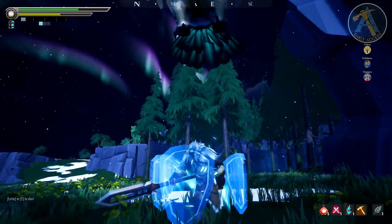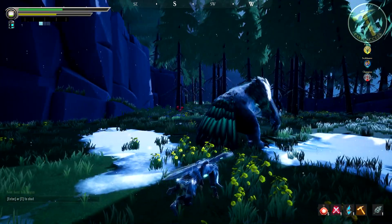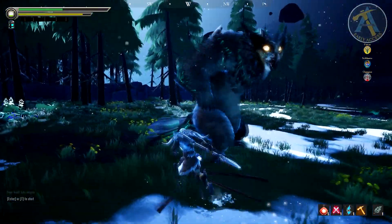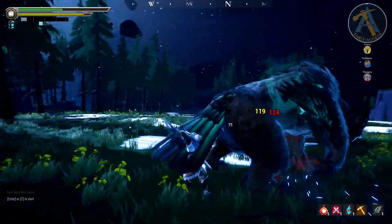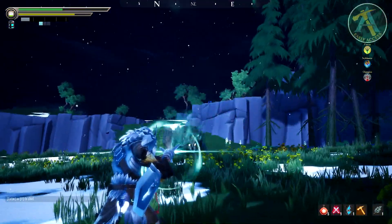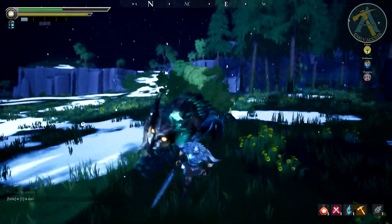We have four types of colors: gray, blue, red, and yellow. These numbers give you very important information about what you're doing in any given situation. Gray damage is simply your regular raw damage that you're doing to any behemoth - there's nothing special, no benefits, just your raw power going against the behemoth.